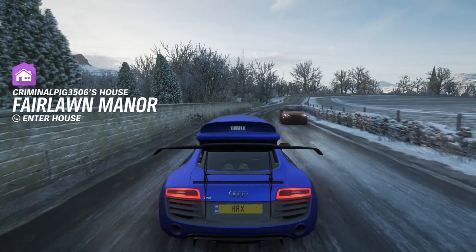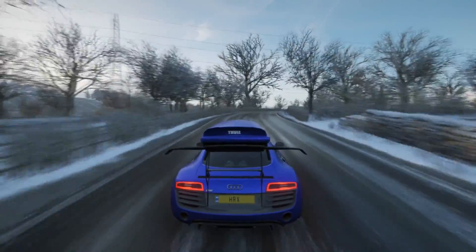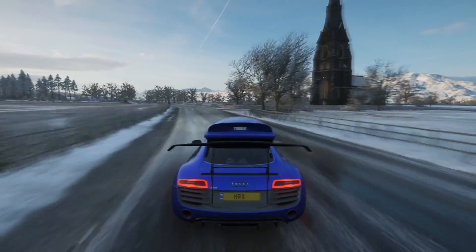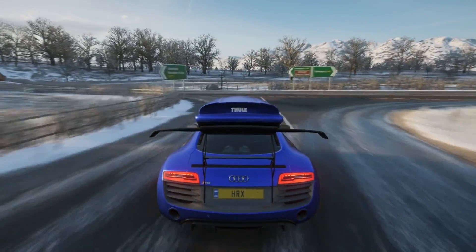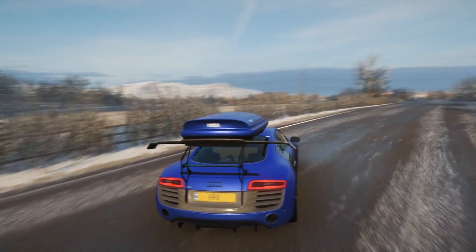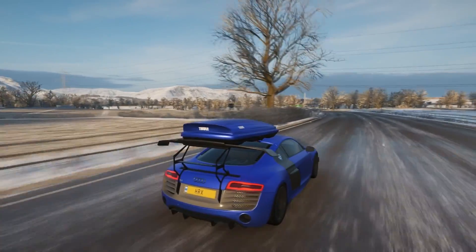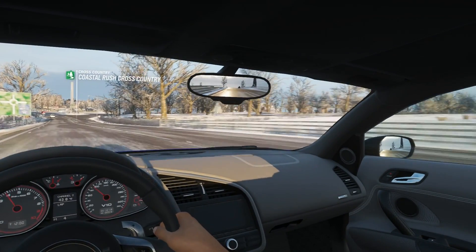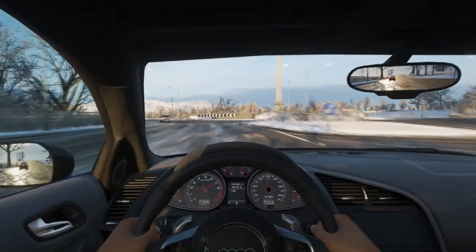First time in Forza Horizon 4 driving an R8 with this roof box on — I'm quite liking it. I'm sure this R8 is the only car you can put a roof box on, but it should be optional for anything. It would look so good on estates, like a Volvo estate or Audis. Dropping it down to first, second — boom! The wing is quite massive and so high up. You can't see it through the rearview mirror.